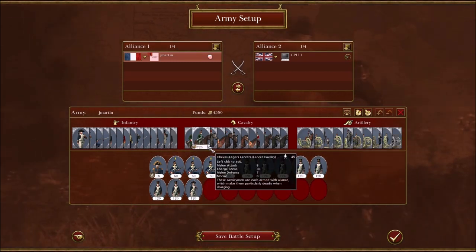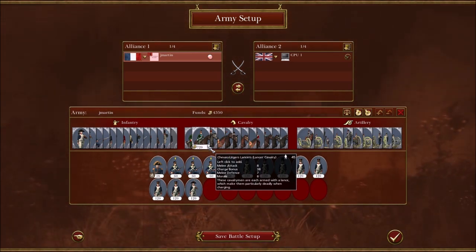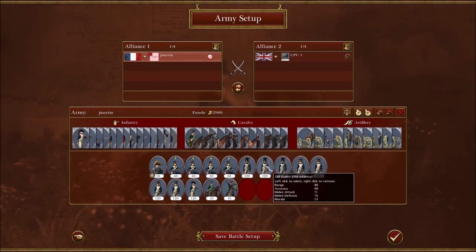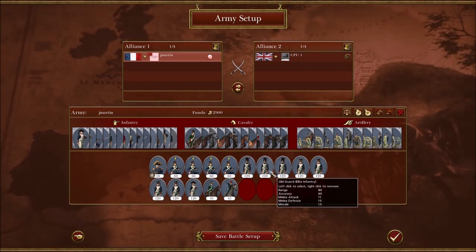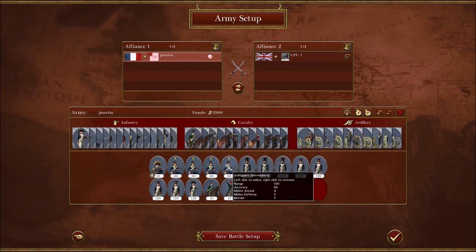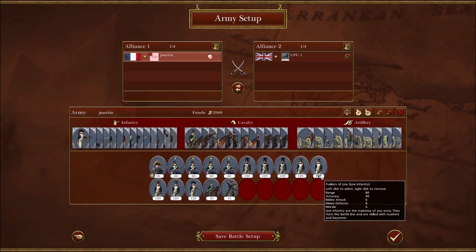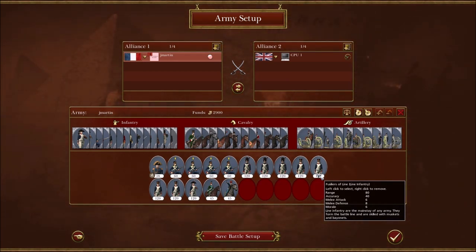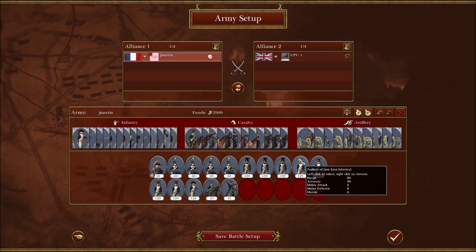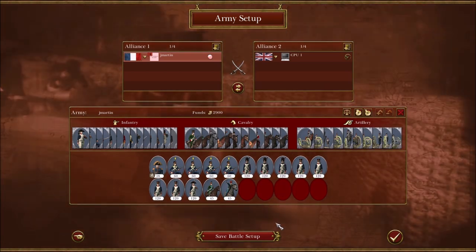France kind of has an embarrassment of riches in terms of its cavalry. You always want to bring the three Old Guard. Voltigeurs are good and cheap, so you bring them. Then it's just a question of what kind of cav you want to bring. There are basically two ways to play France: you play shooter cav or you play lancers. You figure it out.